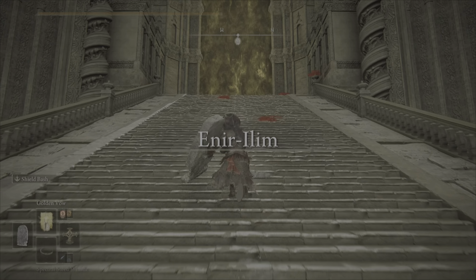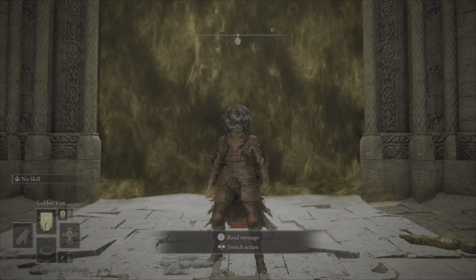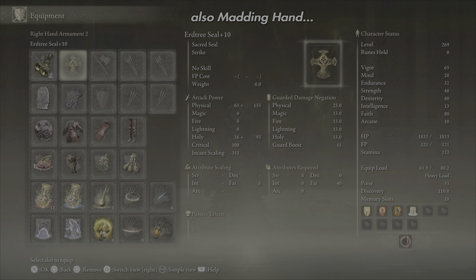Yo, what's good Elden people? In this video I'll be taking the OP Lightning Perfume build, courtesy of Xyrobe, with the minor addition of a fingerprint stone shield and absolutely murking Michaela's puppet Redan, the final DLC boss.